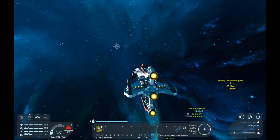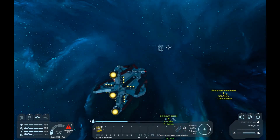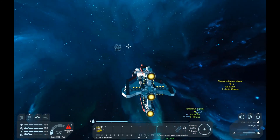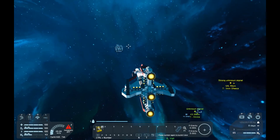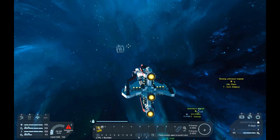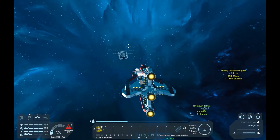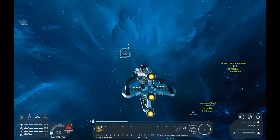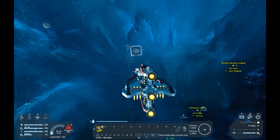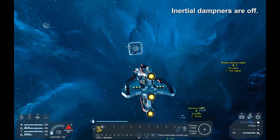We've got to dock with Leo here and offload our cargo into the Pond Skipper, which is a jump-capable ship. I could just put a jump drive on this, but I like to use multiple ships for specializing them - it makes things more interesting. If I have one ship that does it all I don't get to drive lots of different spaceships. I think we're in position. I like flying with the dampeners off.